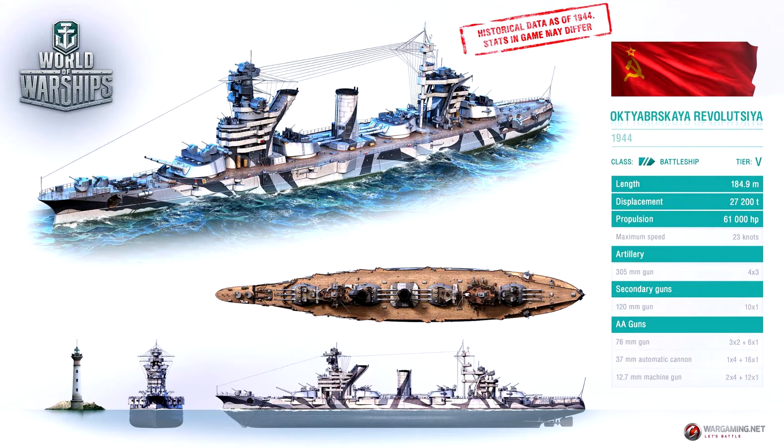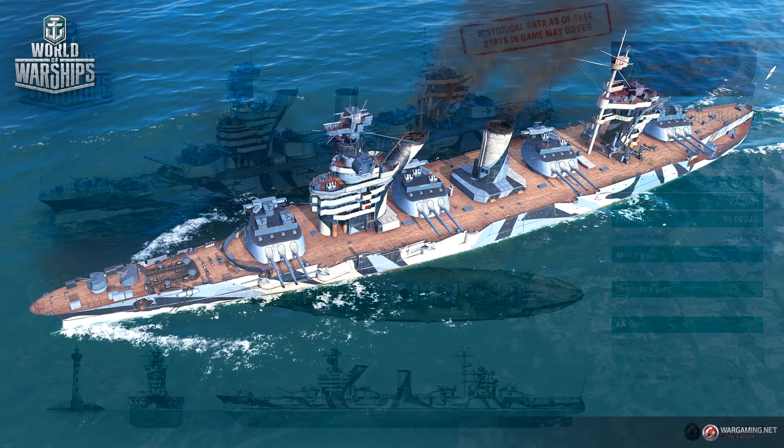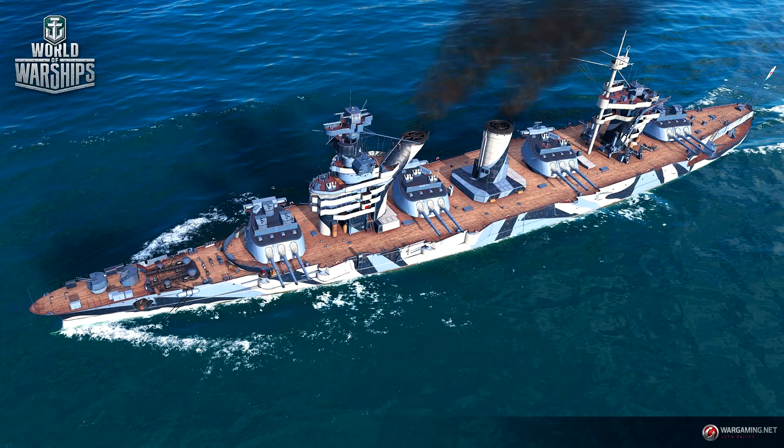From the side, it's got that massive superstructure in the front, so it's definitely got a little bit of a Fuso in there. Looking at this next slide, you'll see where it gets its roots from is the Nikolai - it definitely looks like the Nikolai in that picture.